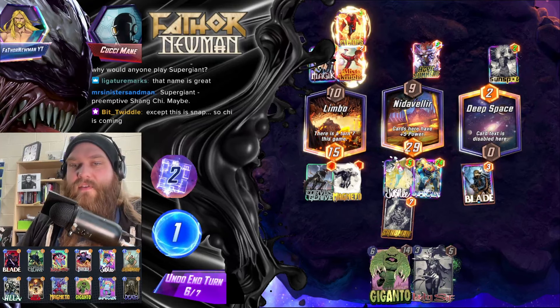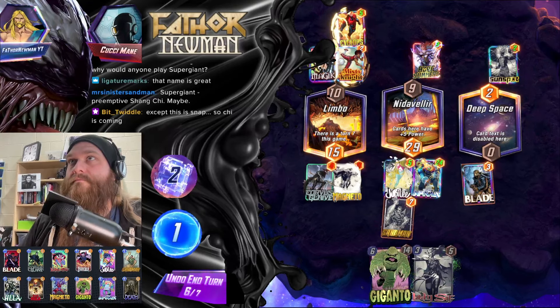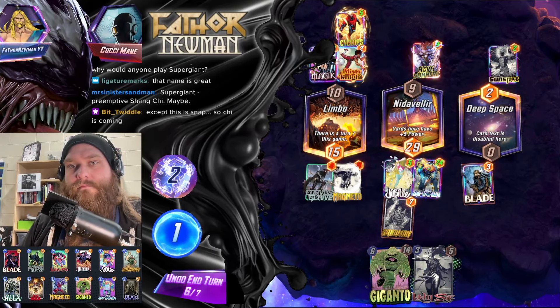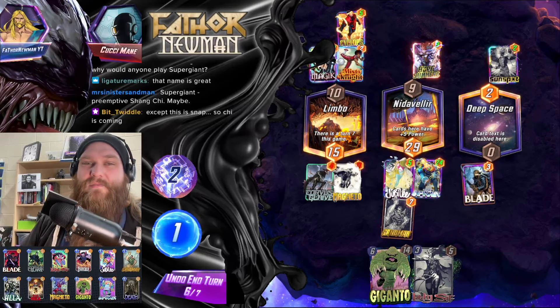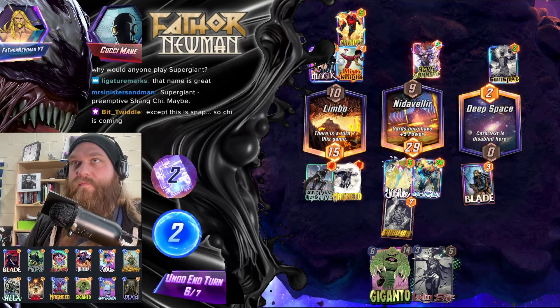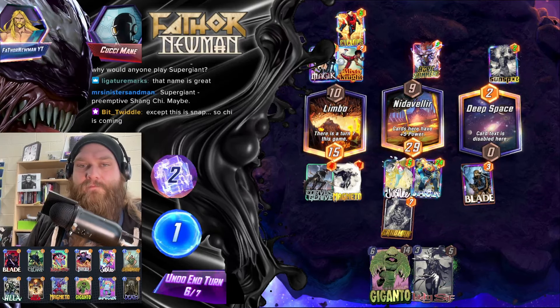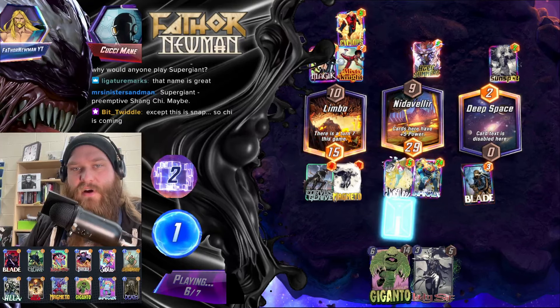I want them to know they have to play something into Deep Space. Misty Knight could swoop in and ruin the day — it's very possible. The Sunspot is not gonna get any more buffs.